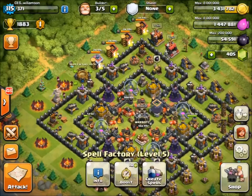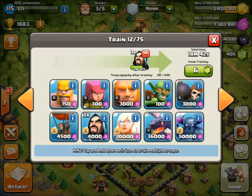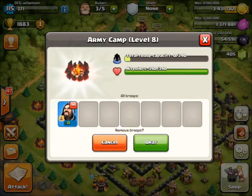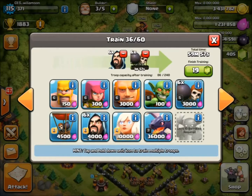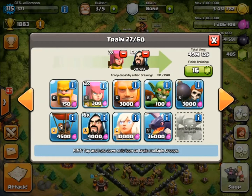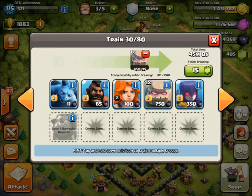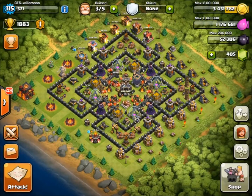Now I'll show you how to train Go Wipe even without max barracks. In spells: one Heal for farming, three Rages, one Jump. For troops I queue: two Peckers, six Wallbreakers, six Wizards, six Wizards, four Archers, seven Wizards, two Golems, four Minions, and one Golem — totalling 140 camp spaces. It takes about one to two hours to train, so leave enough time before a war raid.